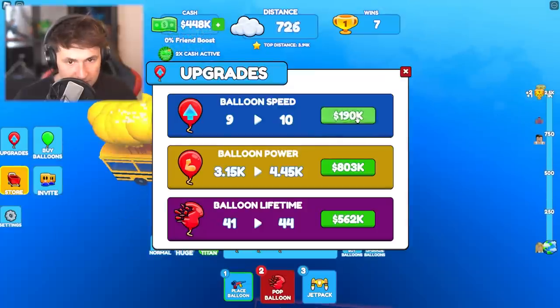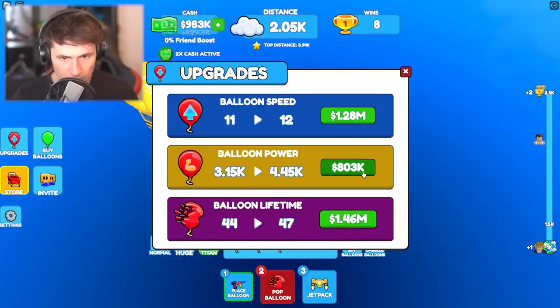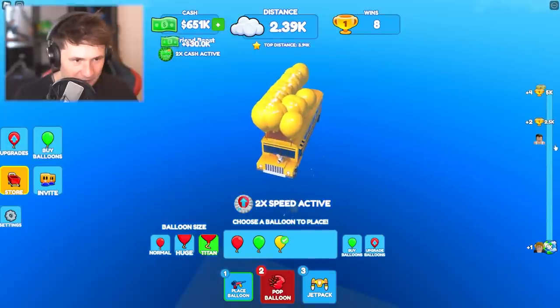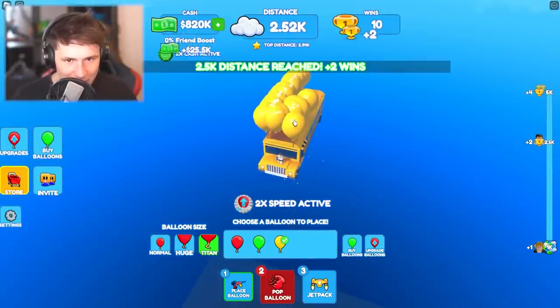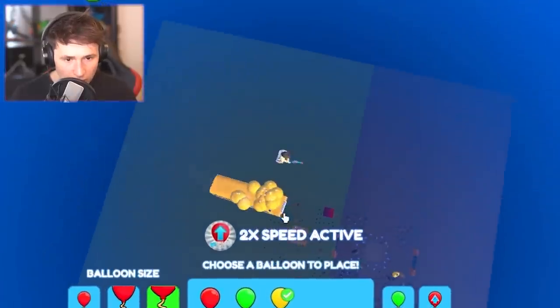Okay, the balloons are starting to pop — don't panic, we got this. Let's get more balloon speed. We're so fast! That's one level up, that's the second level up — we're ready for a house. Before we get the house, let's just get one more win. That's gonna put us at 10 wins. Are we falling down? No no no — this was a mistake. Oh God, goodbye. We were so close.